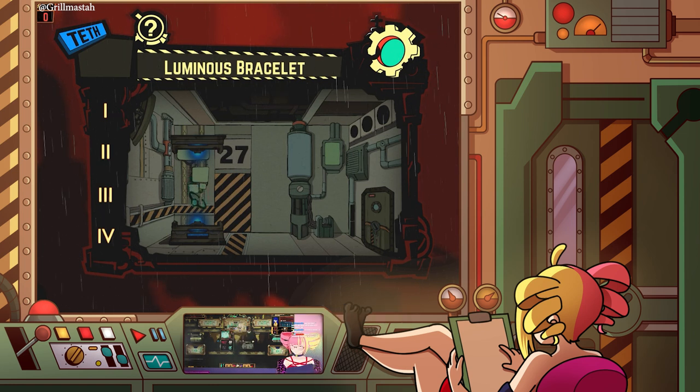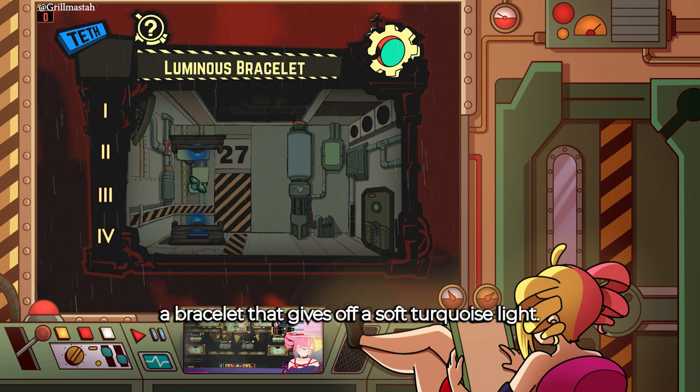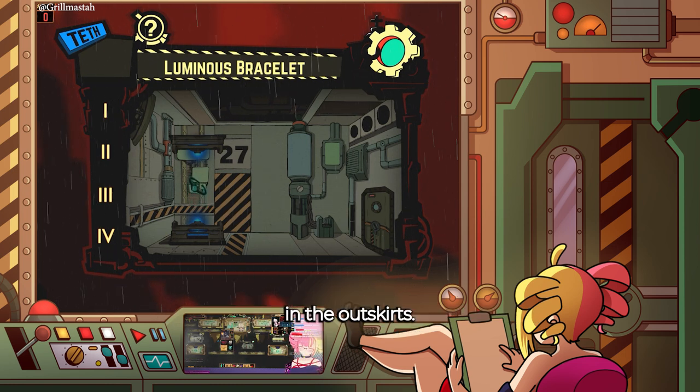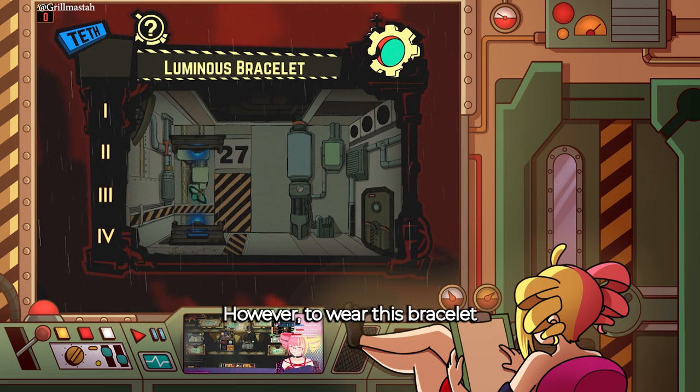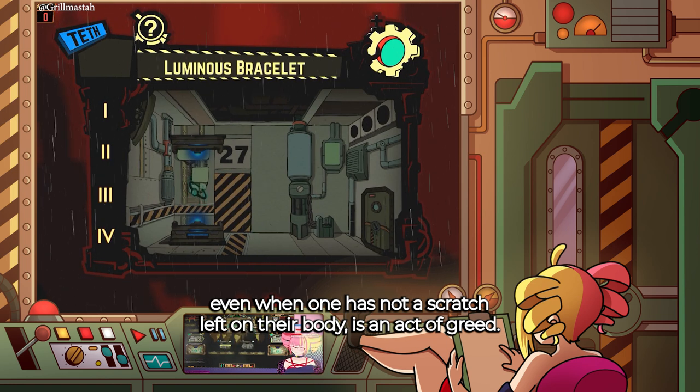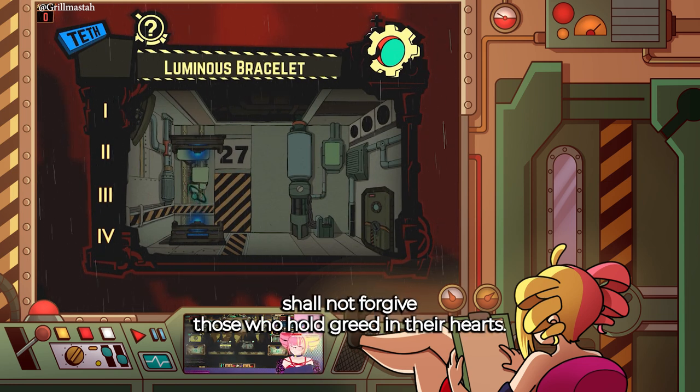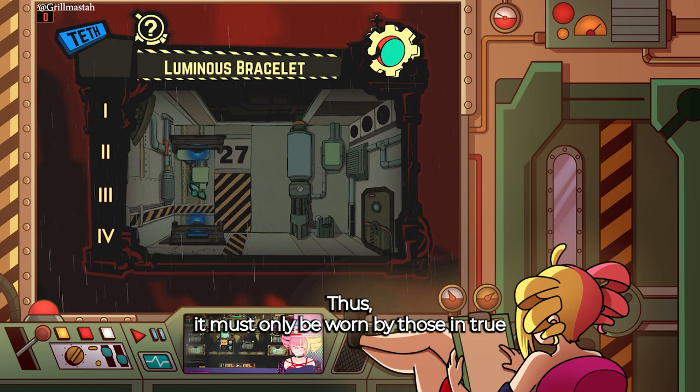Log: A bracelet that gives off a soft turquoise light. Many unexplainable things have been discovered in the outskirts. When it is worn, all wounds are healed without a trace. However, to wear this bracelet even when one has not a scratch left on their body is an act of greed. This bracelet shall not forgive those who hold greed in their hearts. Thus, it must only be worn by those in true need.